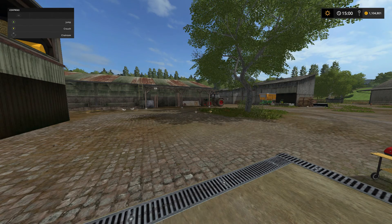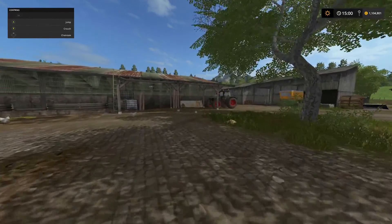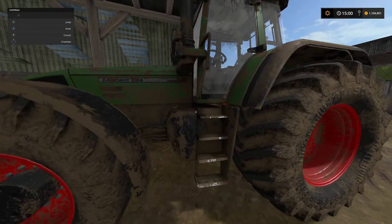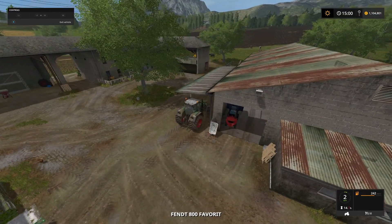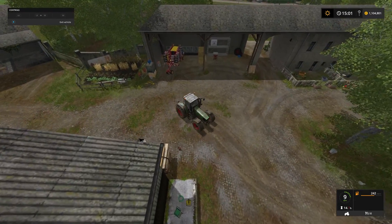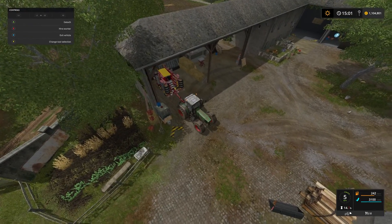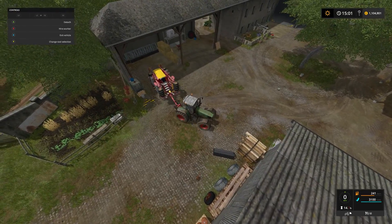So let's jump into today - what are we doing episode 44? We are going to be doing some planting today, some seeding. The reason for this is because we have just finished the ploughing of field number 6, joined up with field 7 that we just purchased and joined together in the previous episode.